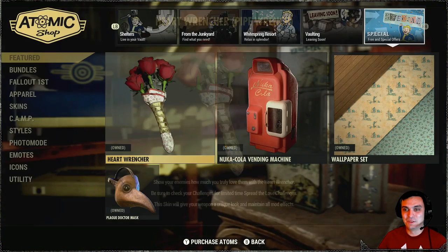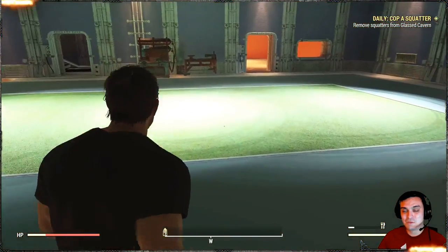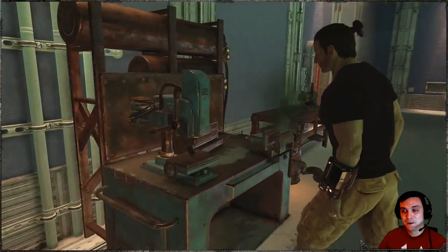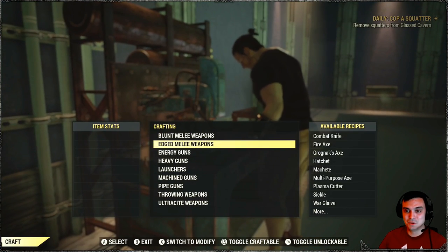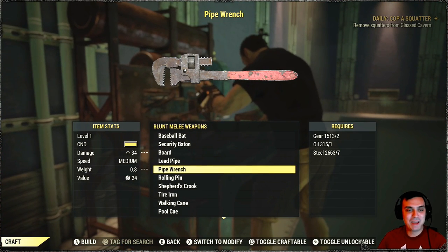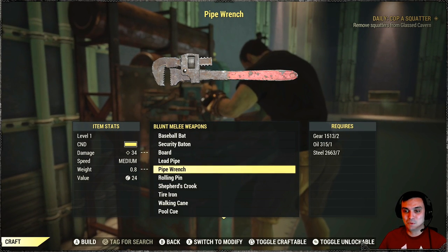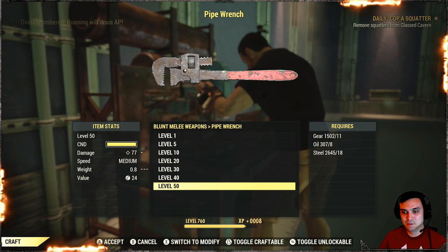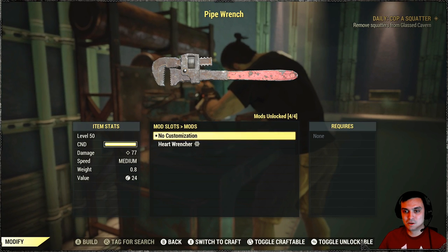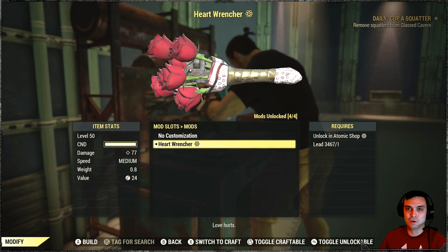This is a skin for the ranch weapon. For new players who joined Fallout 76 and don't have the weapon plan, I'll show you where you can get it. Essentially, you will need to navigate to your armor workbench and go to your pipe wrench. So you build one, and once you build one, you skin it. You change the section, go to customization, put it on, and you need to make the final blow with this weapon in order for it to calculate.